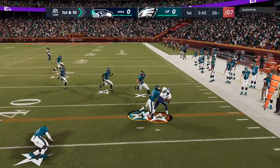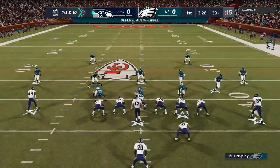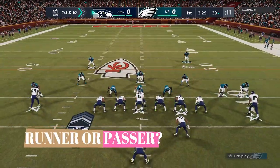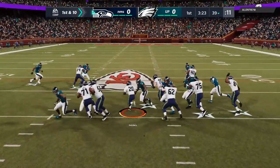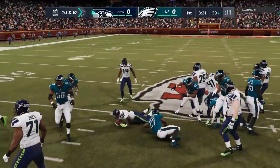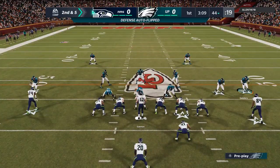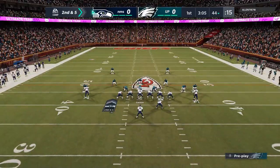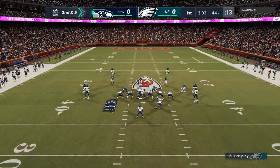You want to figure out your defense as quickly as possible by doing small things — try to categorize your opponent. Is he a runner? A passer? A balanced player? On the first play he passed, on the second play he ran — so far he's a balanced player. But you've got to keep a tally in your head until you figure out what type of player you're playing against.